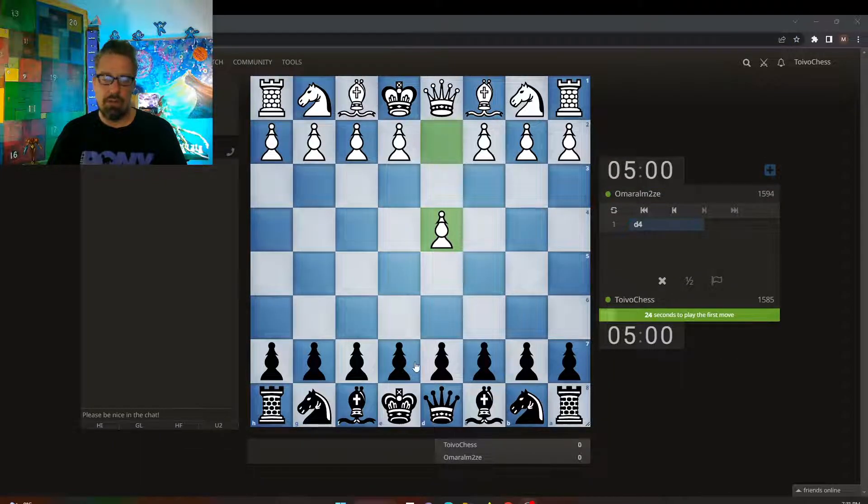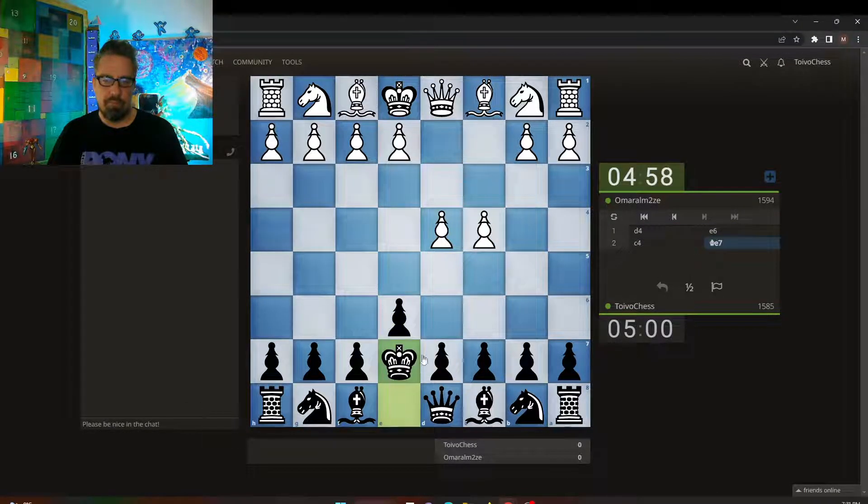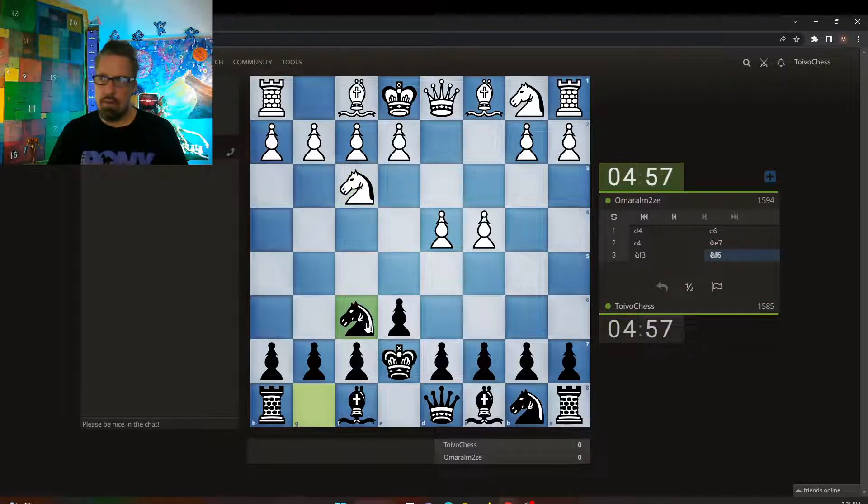I'm going to play an even worse opening than 1.f3 or 1.h4 — H5 with Black. I'm going to play the Bong Cloud. I'm not a Bong Cloud player at all, but let's go.